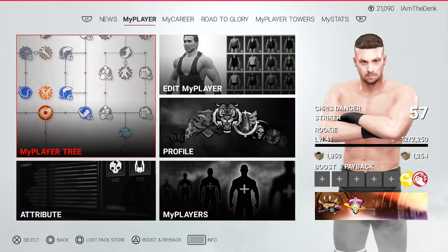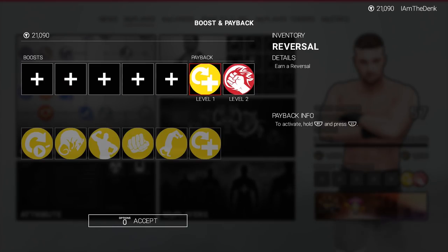So on your main MyPlayer screen, all you really have to do — it's kind of hidden, so it doesn't really pop out at you — just press triangle and that will bring you to your boosts and payback.